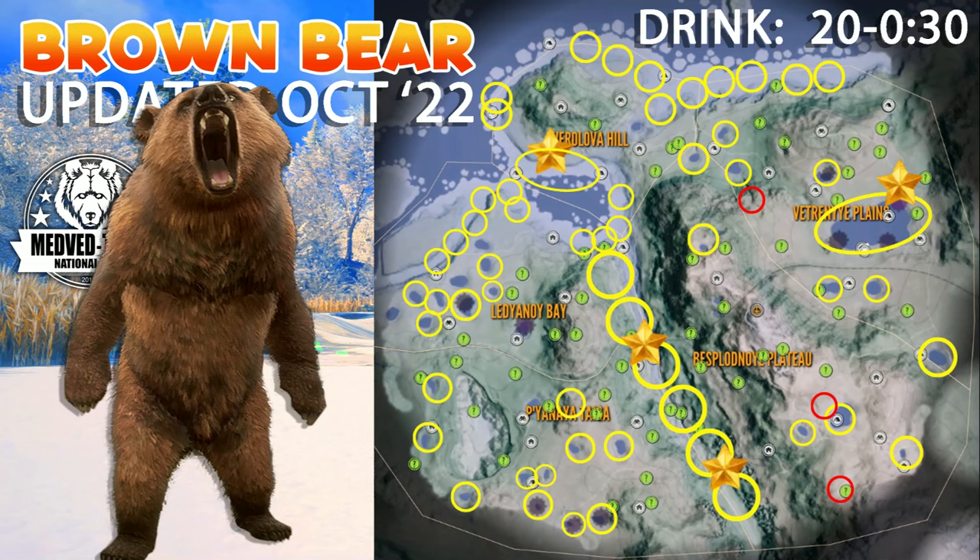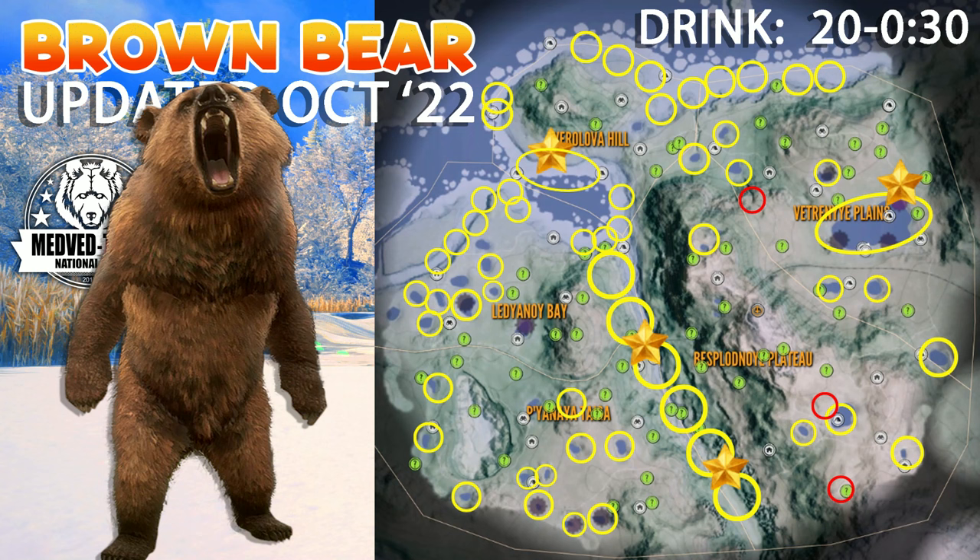Brown bears drink on pretty much every piece of water on the map. They're definitely found up on the ice, but the ravine is another hotspot. The red circles on the map are secret hidden lakes — you won't actually see a lake there.